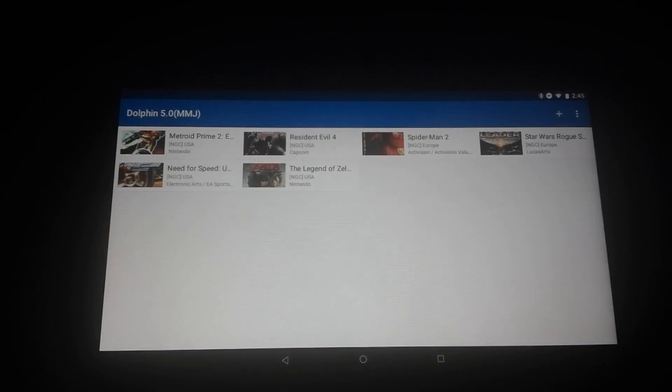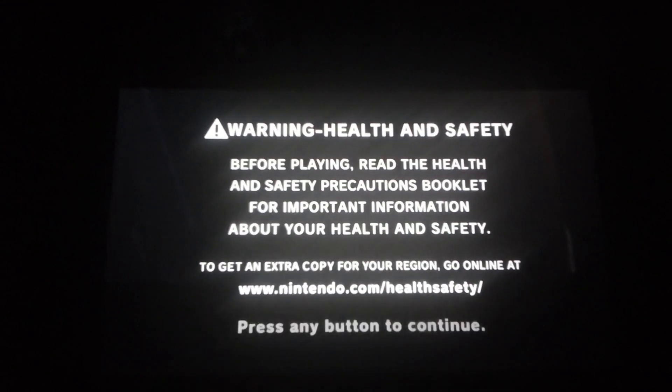Alright guys, let's test the Dolphin emulator on the Switch while the Switch is running Android. First we're going to try something that I know works — that's The Legend of Zelda: Twilight Princess. I'm just going to show you how well it works and a couple of drawbacks in some areas.